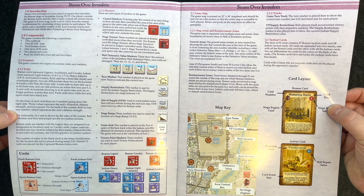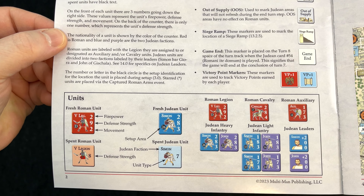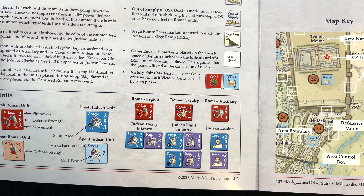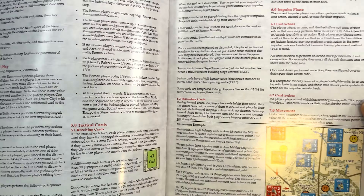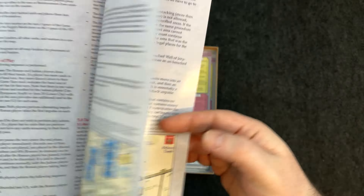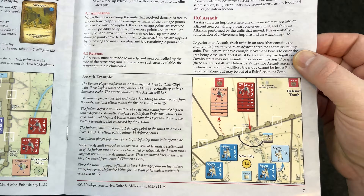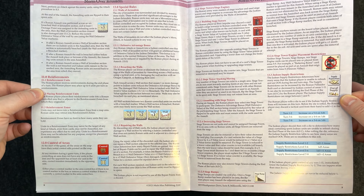In full-color case style, you have units showing their firepower, defense, strength, and movement — the fresh side and the spent side — the two different Judean factions, Simon and John, in purple and blue, and then red for the Romans. Lots of movement examples, a sequence of play, attack examples, applying damage points, assault examples — lots of examples with pictures. I really appreciate that as a visual learner.